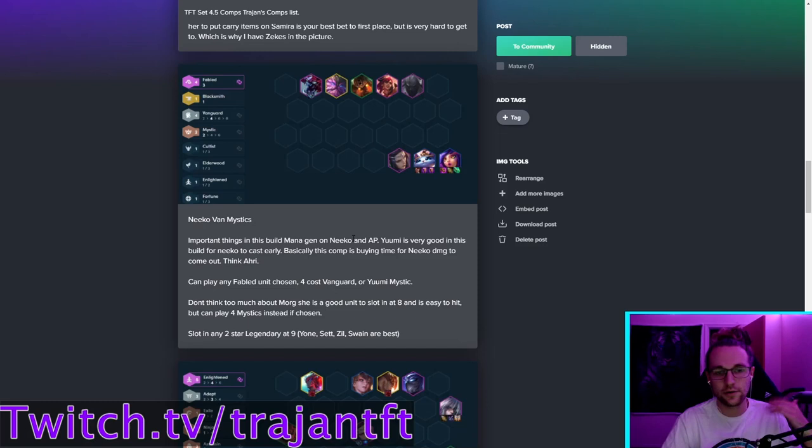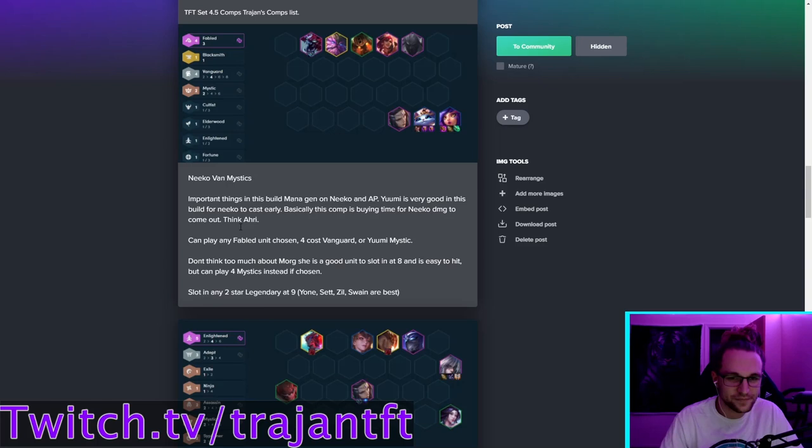Niko Vanguard Mystics — play this when you get a Fabled chosen, Vanguard chosen, or Mystic Yuumi chosen. You can force this build since it's a level seven roll-down and not many people roll on seven. Most of the time I play this if I get an early Vanguard chosen and find an early Niko, then force into it from there. Otherwise I'll settle on it if it's what I have.